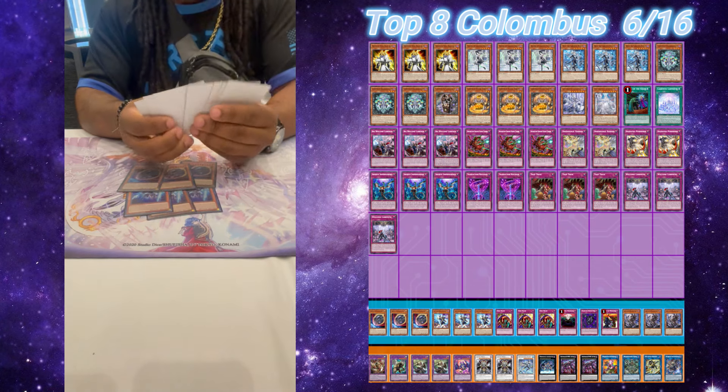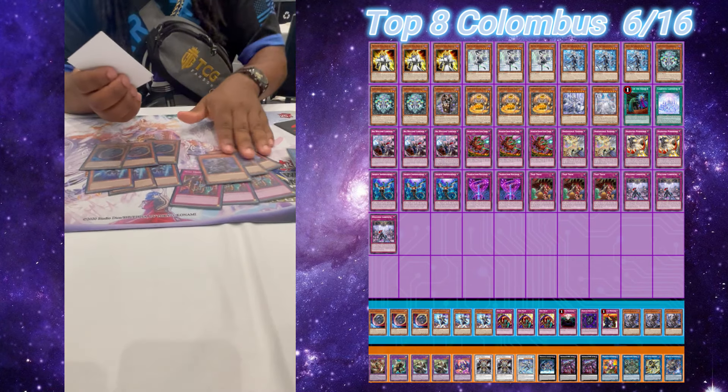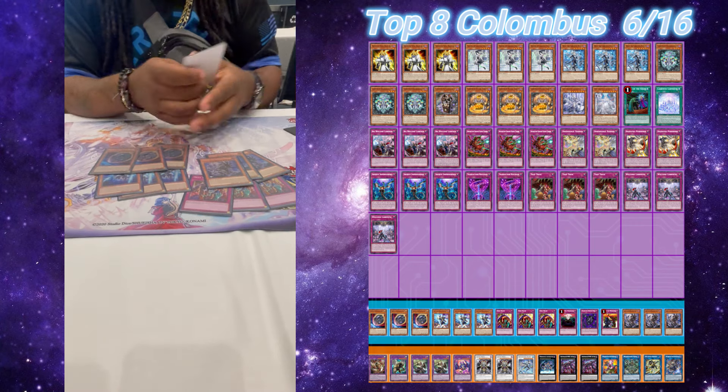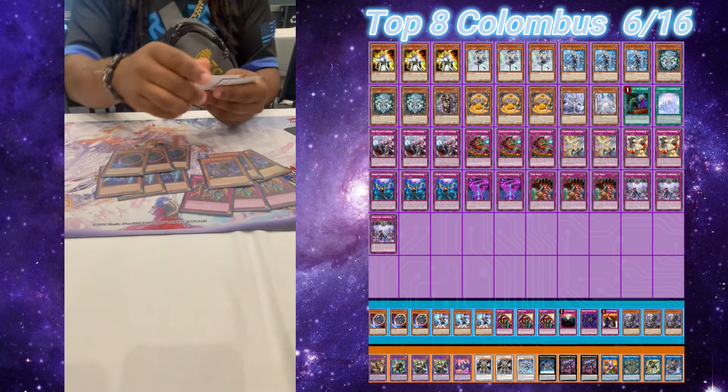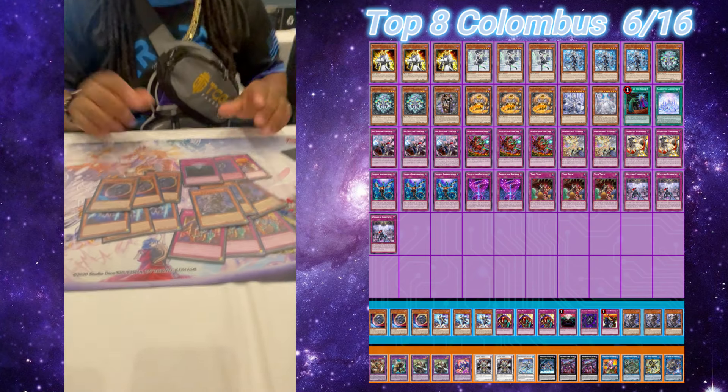Then Go First cards — we have to play Skill Drain. I won a game with this today, broken card. Lord of Heavenly Presidents, D-Barrier — or D-Barrier, I'm sorry — Lightning Storm, Duster, all that can get out of here. We're just not going. Then Rivalry, Eradicator, and Anti-Spell to round off the Go First cards.